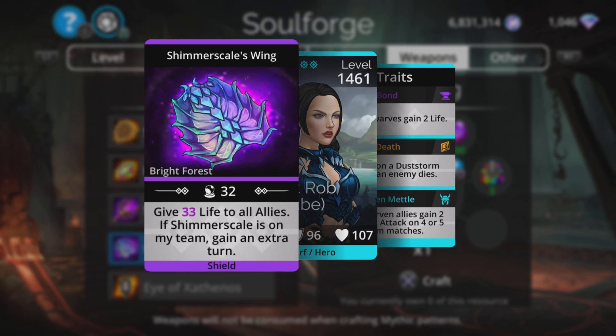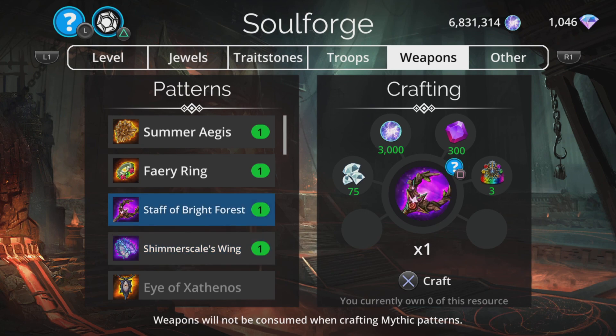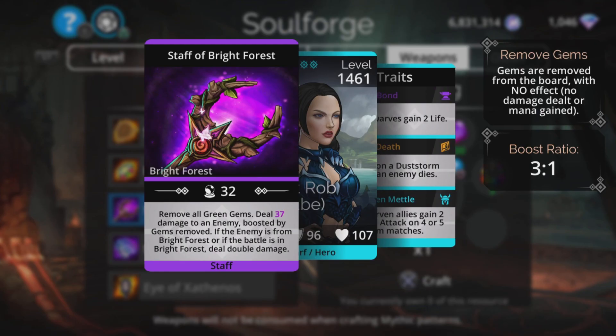Staff of Bright Forest — removes all green gems, deals magic plus five damage to an enemy boosted by gems removed, and if the enemy is from Bright Forest or if the battle is in Bright Forest, deals double damage. This is similar to the Dagger of Zyajin, which counters goblins. It's designed to battle teams from Bright Forest that rely on green, stripping those gems away with no effect for the opponent — a good counter in that specific matchup.